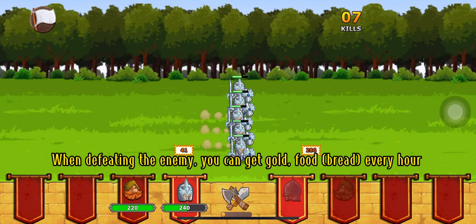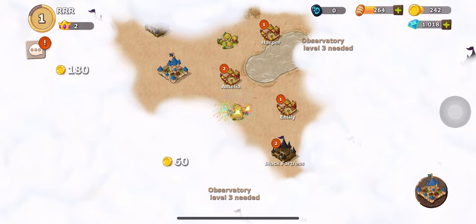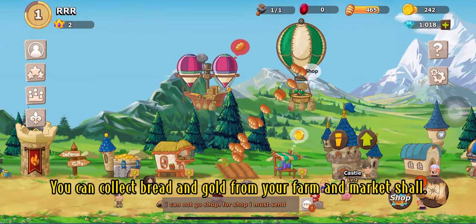When defeating the enemy, you can get gold and food every hour. You can also collect breads and gold from your farm and market.